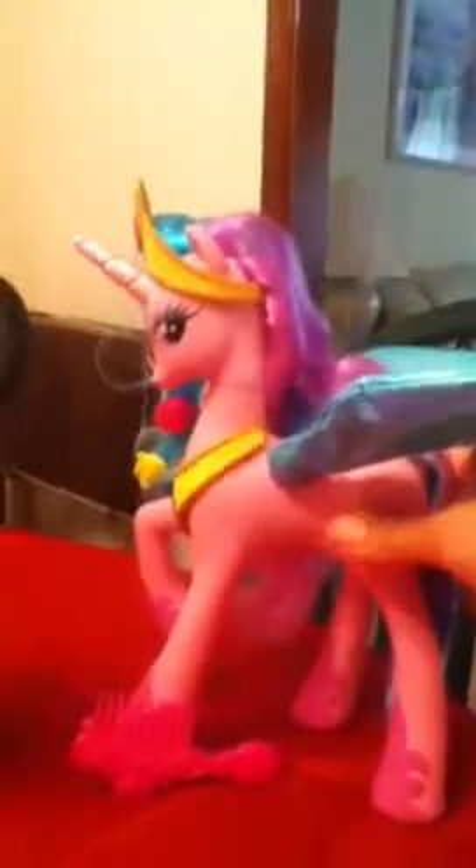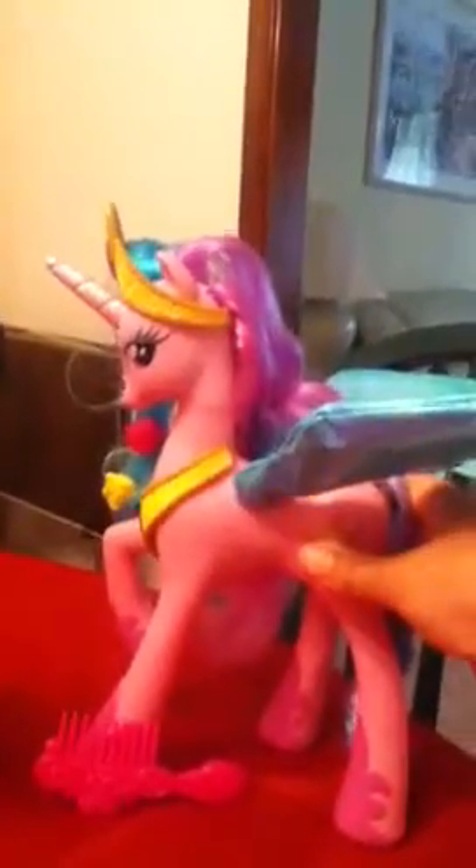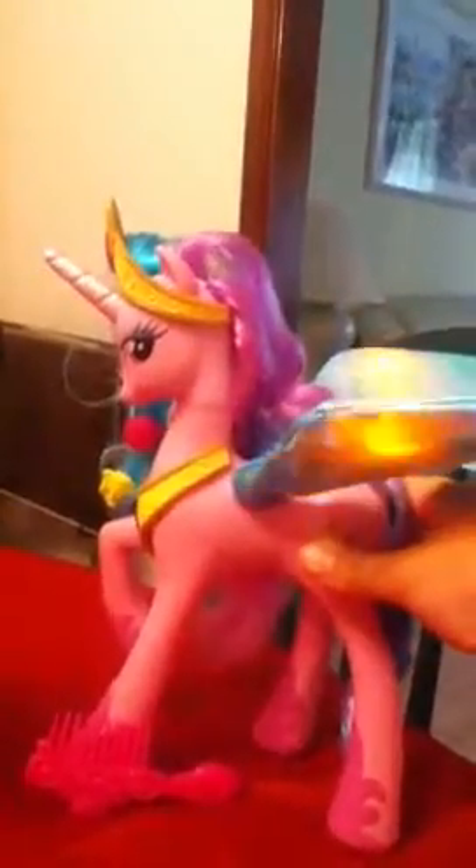This is Talking Giant Princess Celestia. If you press her cutie mark she talks — she says things like 'You're my best friend,' 'I'm a princess,' and 'Are you a princess too?' I don't know why her wings are green — I hate that. And I don't know why she's pink; I'd prefer a real white Celestia.